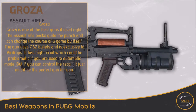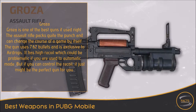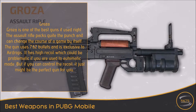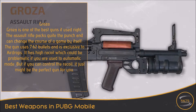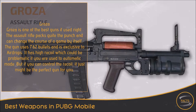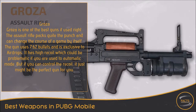1. Groza. Groza is one of the best guns if used right. The assault rifle packs quite the punch and can change the course of a game by itself. The gun uses 7.62 bullets and is exclusive to airdrops. It has high recoil which could be problematic if you are used to automatic mode, but if you can control the recoil, it just might be the perfect gun for you.